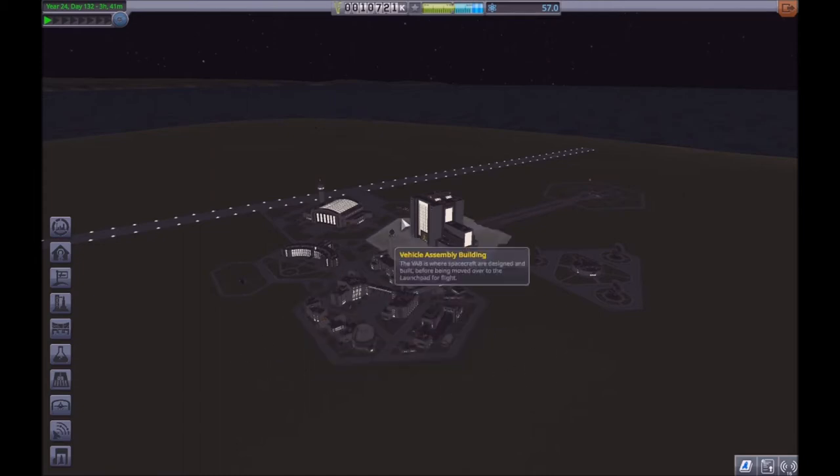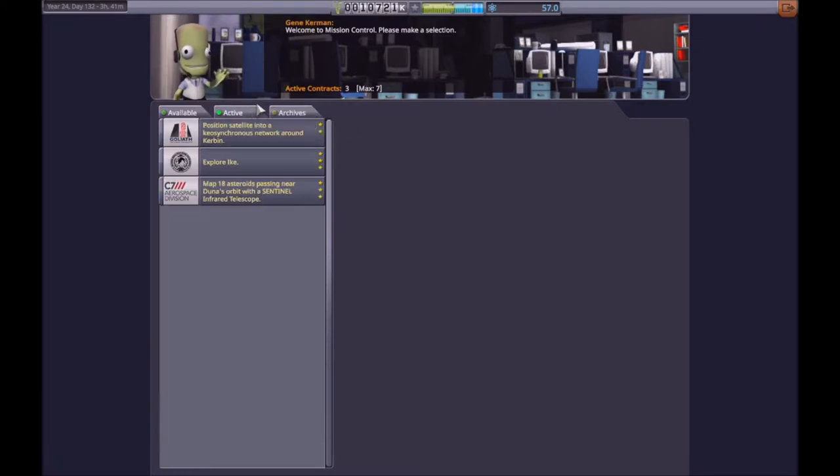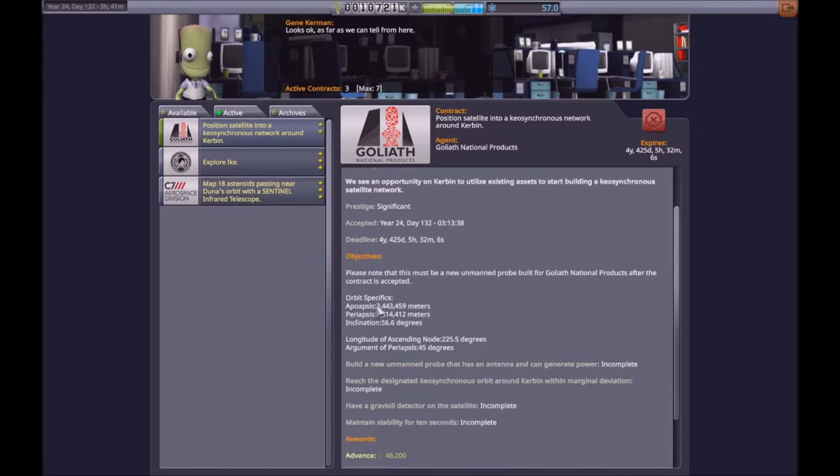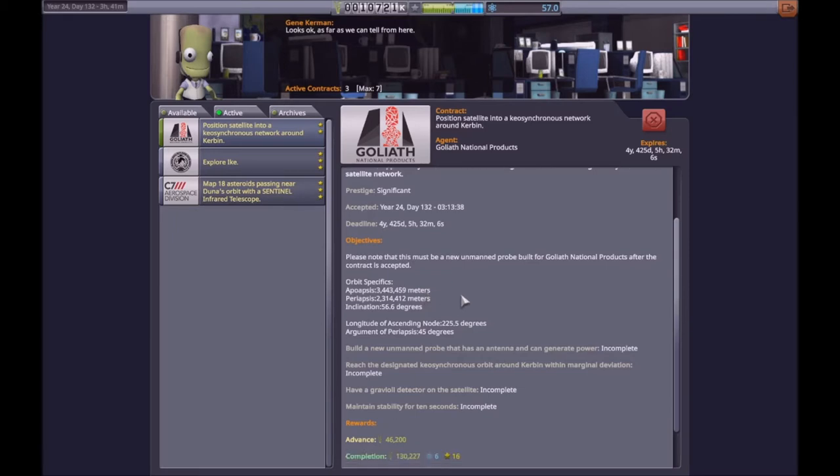For this episode I've pre-selected the mission, and it's to send a satellite into a bit of a weird orbit. It has a six-hour orbital period because it's in a Keostationary orbit, however it's inclined and has a periapsis and apoapsis which aren't the same, which means it's not going to remain Keostationary. Keostationary is actually just geostationary, or geosynchronous in this situation.